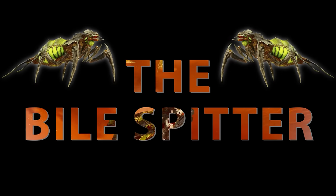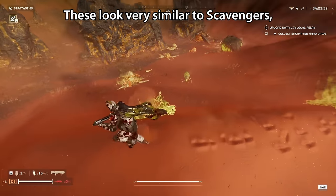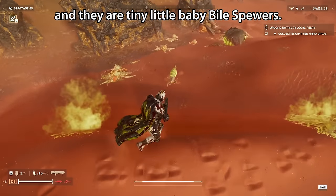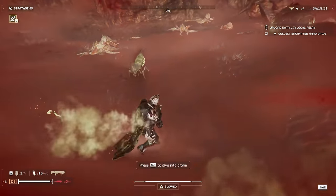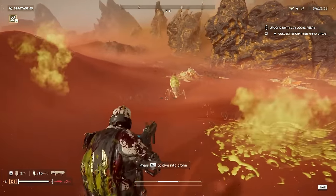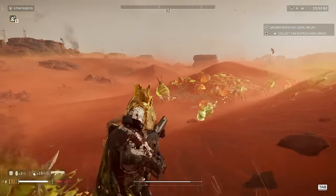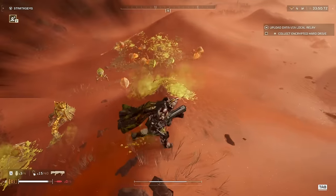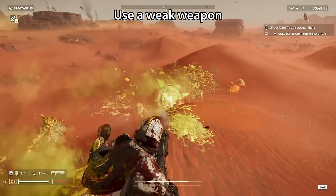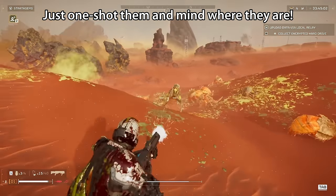The next easiest enemy is the Bile Spitter. These look very similar to Scavengers and they are tiny little baby Bile Spewers. They are even slower than Scavengers, just as weak, and the only thing that makes them dangerous is they now have a short ranged attack. Tackle them the exact same way as Scavengers — use a weak weapon so that you're not wasting your big powerful weapons — just one shot them and mind where they are.